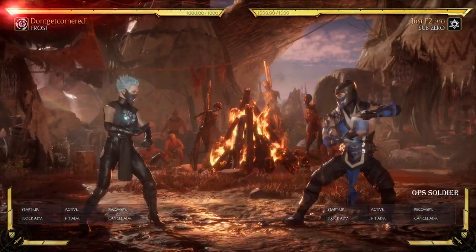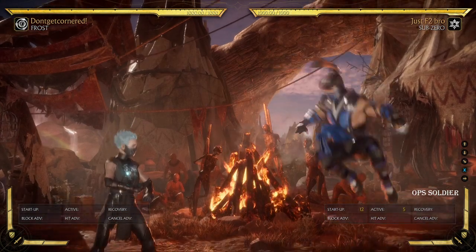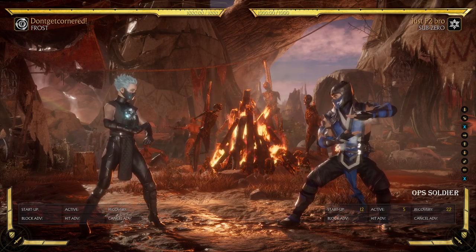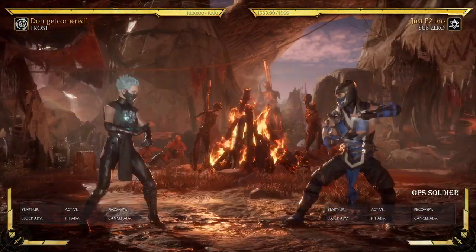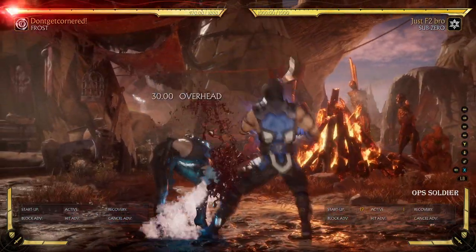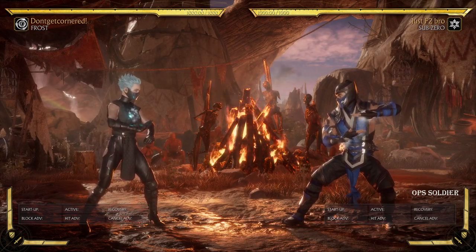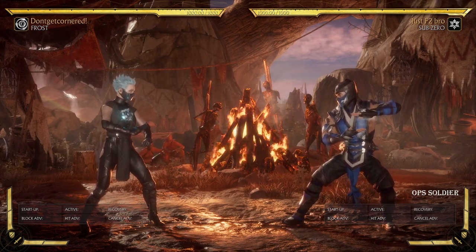It puts you in a situation where you're just going to be blocking things like forward four, and he can mix it up with ice axe to complement his neutral. That's the main reason I hate Sub-Zero — not because of the 50/50 itself. What I don't like is that I have to guess the 50/50 from mid-screen. I'm sorry, but every Sub-Zero player in combat league is doing themselves a huge disservice.